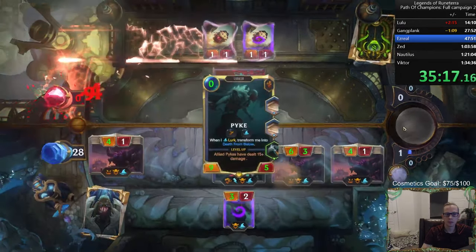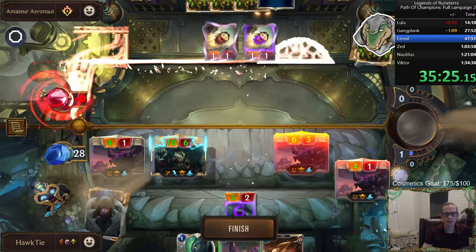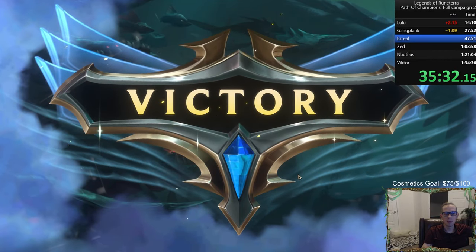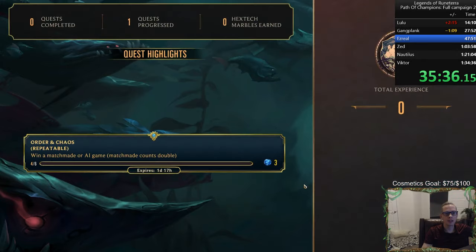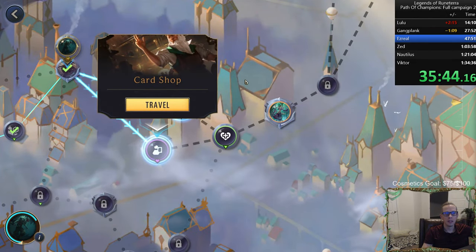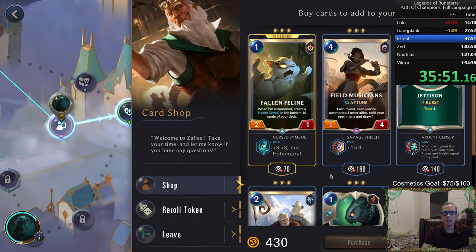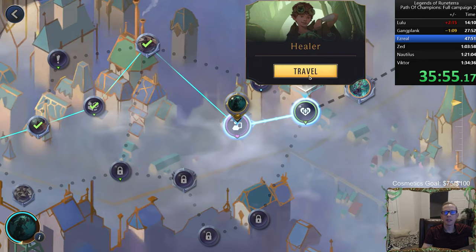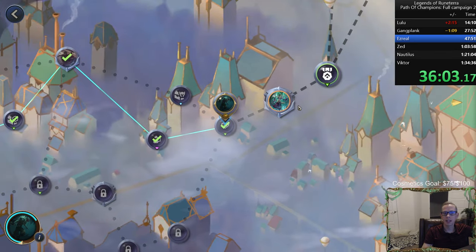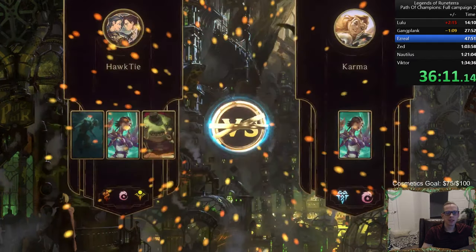The twist of fate power is really bad. The Piltover and Zaun decks are all really good — they really tuned those for the prologue. I don't think they paid much attention to the others. I need a reroll token so bad. That fallen feline is kind of cool — cut a card. I'm just going to cut Sigil of the Dragon. I only have 11 more minutes to defeat Ezreal and our deck's terrible.